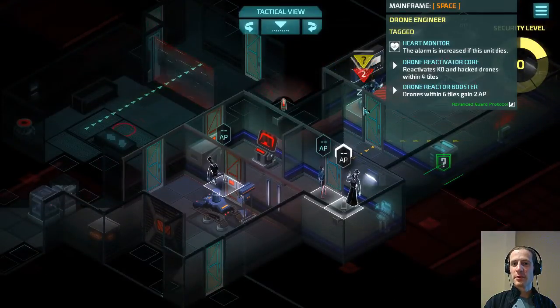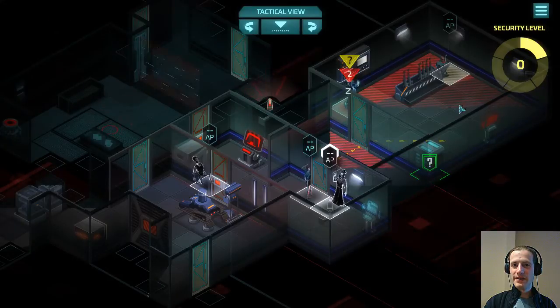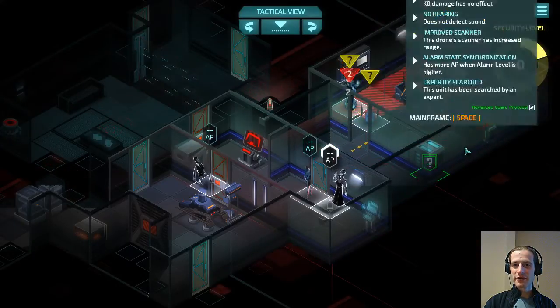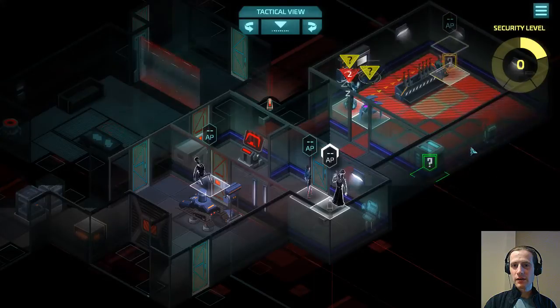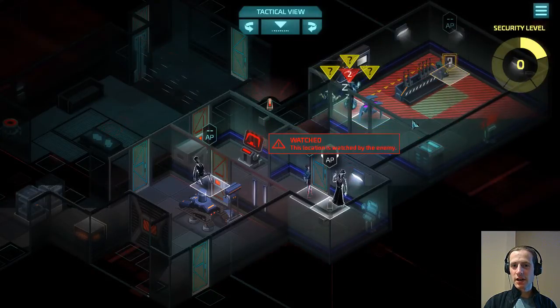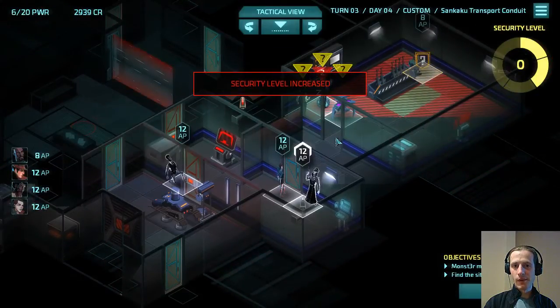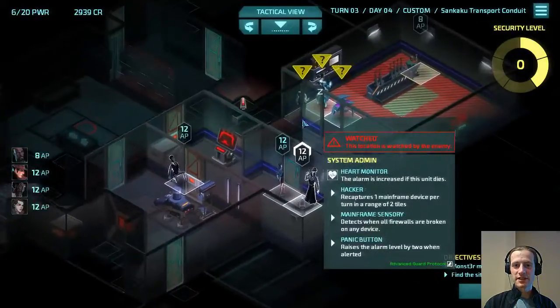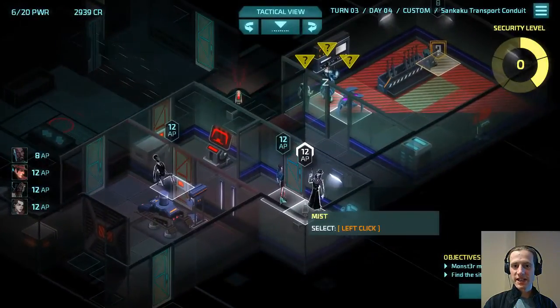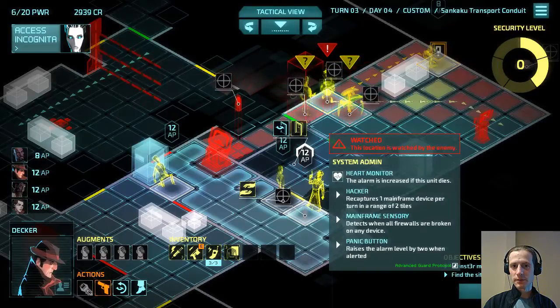This drone has been rebooted because of the drone engineer. I forgot about this guy. So he scans and notices Monster. We are going to be able to get out of here. So we don't get this drone for the next turn. We can actually get someone to steal from this guy — that should probably be Guff.